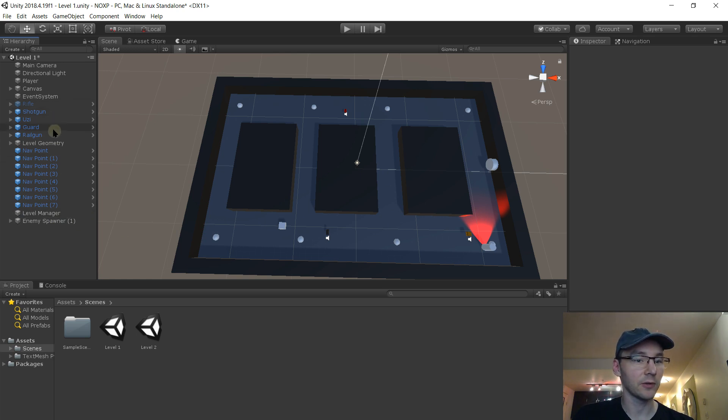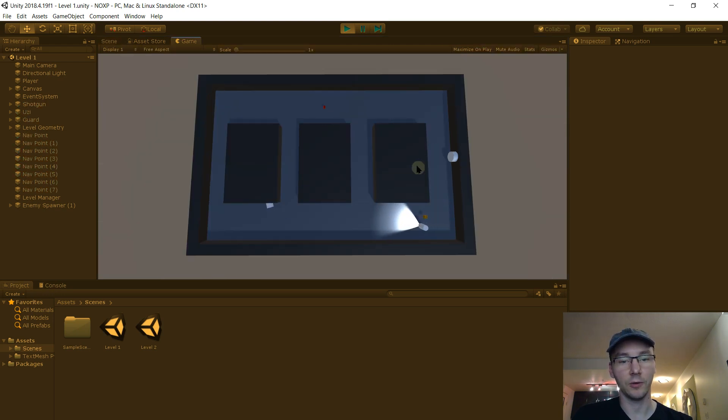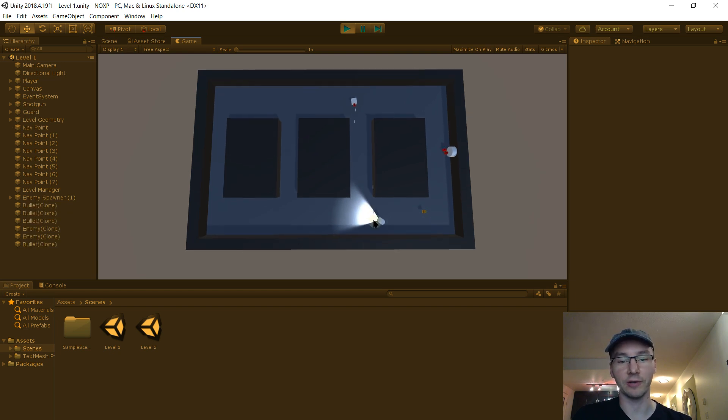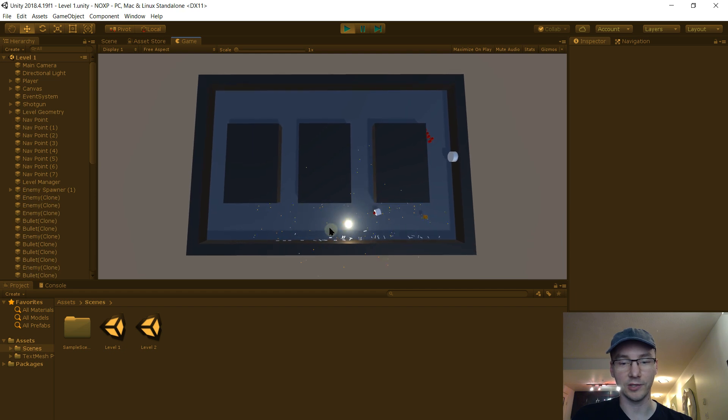Let's also take out the rail gun, and delete the old rifle I'm not using anymore. That's a simpler Level One. Let's test it in isolation - we won't be able to progress from it yet, just check we didn't break anything. Oh yeah, that's nice and clean. If the player is still learning the controls, we want to give them an easy time - just understanding what a guard is and how the enemies interact.